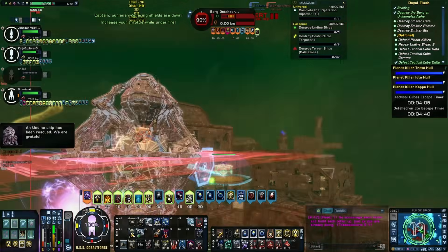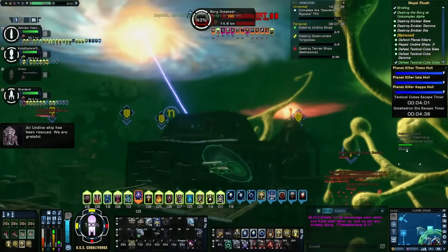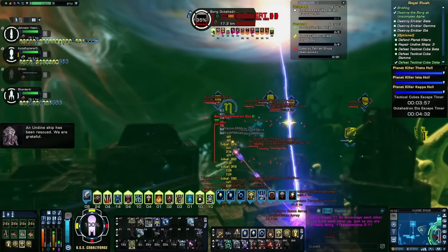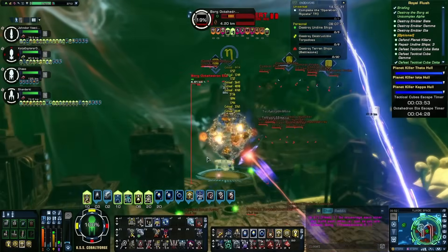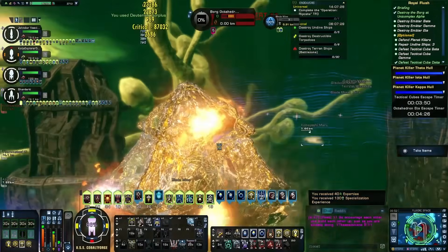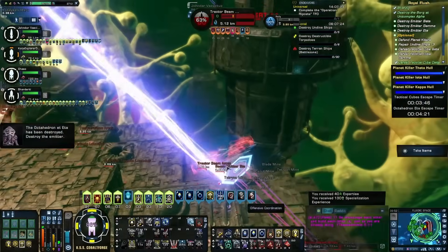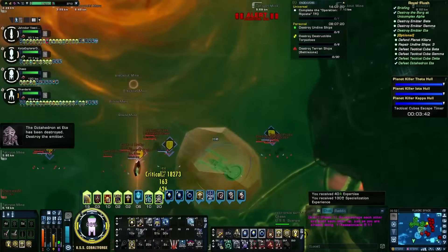Since all three modes are toggles, don't put them in a spam bar — turn them on at the start of the mission and leave them alone. Now, what about that passive 20% all recharge haste on the console? Does that allow you to skip Photonic Officer on a Boimler-based setup and free up a slot for something like another Unconventional Systems trigger? The answer is: it depends on your appetite for risk.